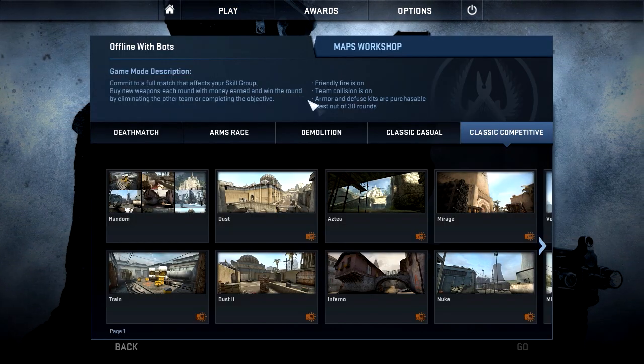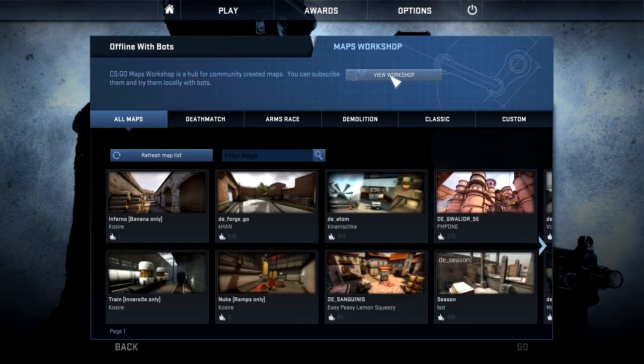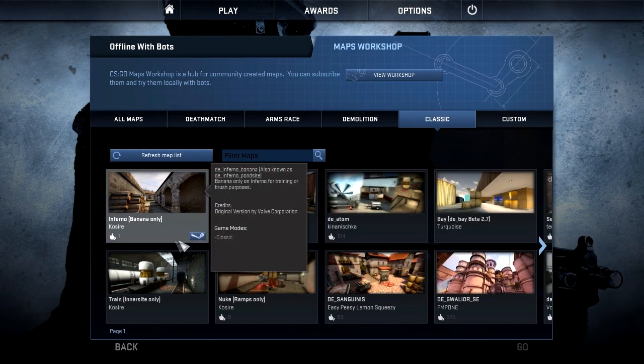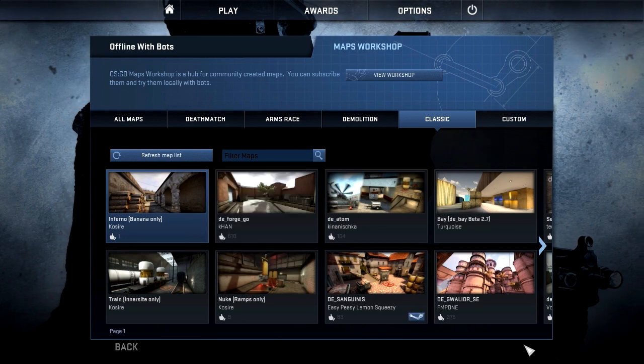So what you're going to do is you're going to play offline with bots. You can also put this up on your server so you and some teammates can practice these sorts of sites. Select whichever one you're going to go for — I'm going for inferno, so load that up.